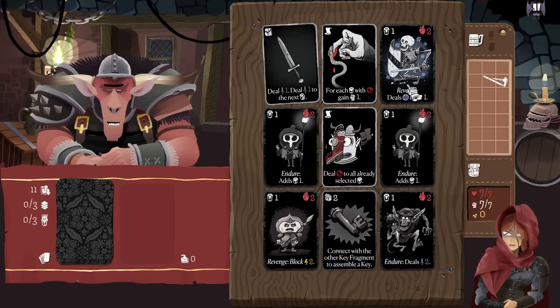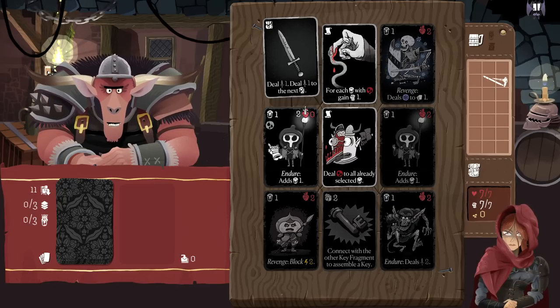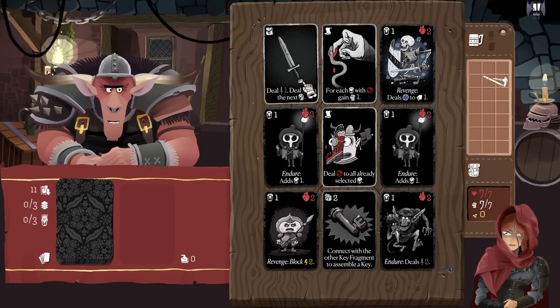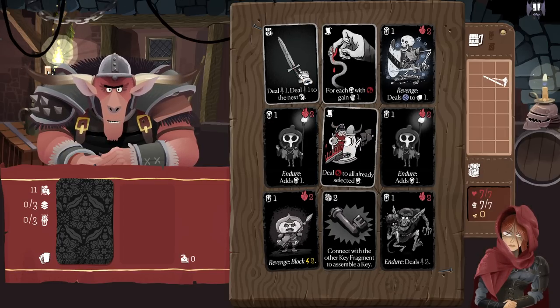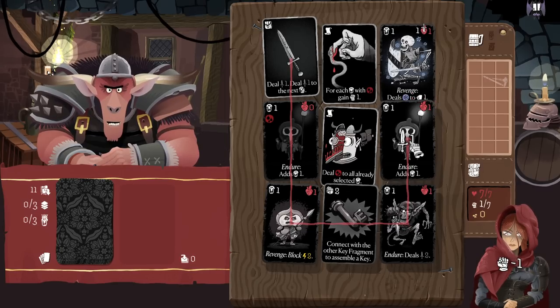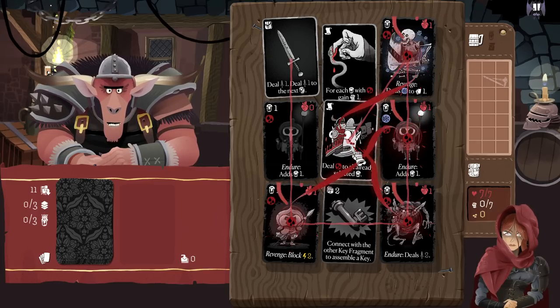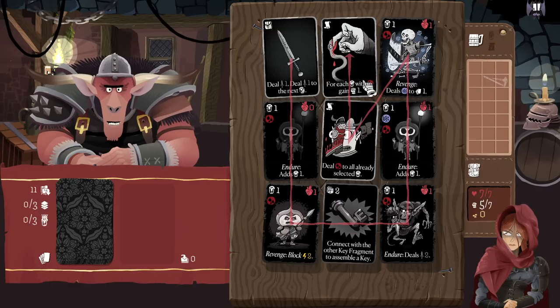We probably want to take them out. We can also get a key fragment — nothing to really worry about there. Deal bleed to all currently selected enemies. For every monster with bleed, gain a strength back. So it seems like maybe attacking an enemy is giving us a little bit of strength down. If we move through like this, it uses up a lot of our strength — uses up all of it. But if I press this, they're all bleeding: one, two, three, four, five. And then we can hit this to get five strength back.